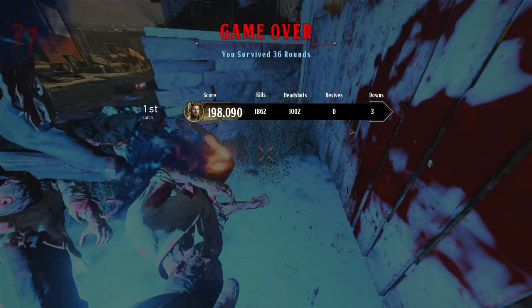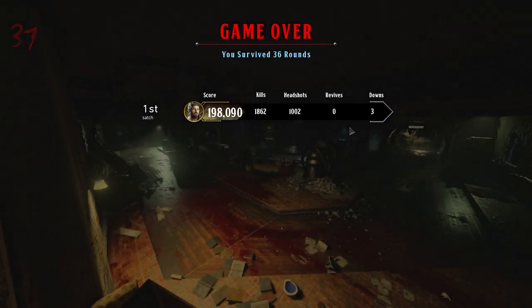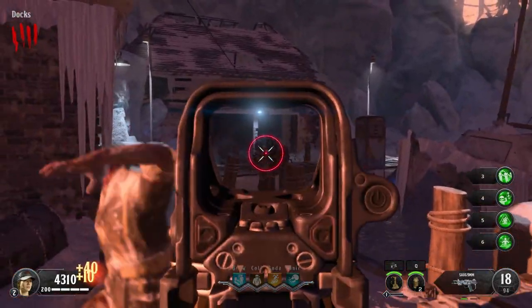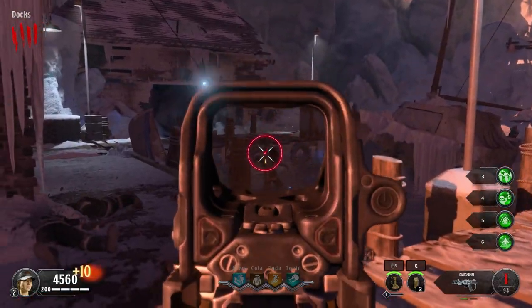Round 37 with nothing but the Sorg is pretty decent, but I wasn't done there. I managed to hit round 37 without any attachments, and as I'd gotten through quite a few rounds I unlocked quite a few attachments, so I ran it back. Because I'd already hit 37 rounds, I wasn't trying to go crazy or anything, so I booted up Tag der Toten.